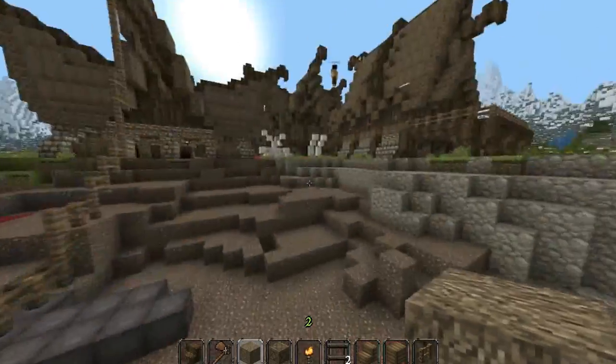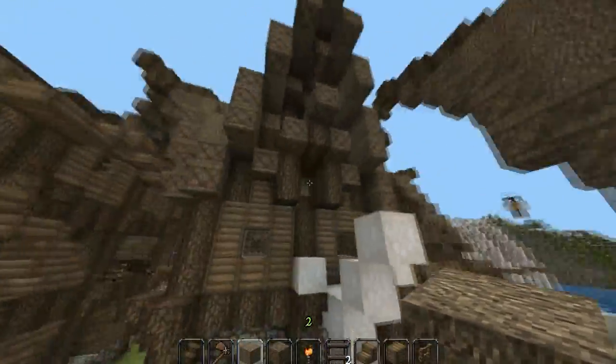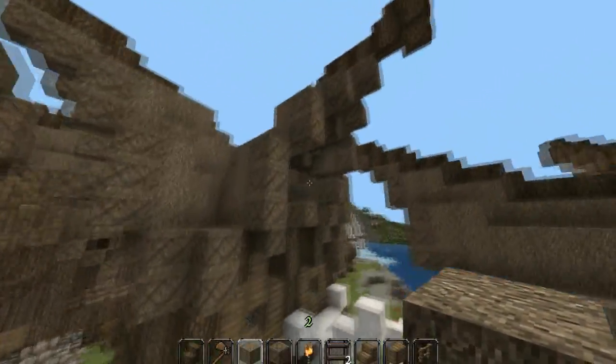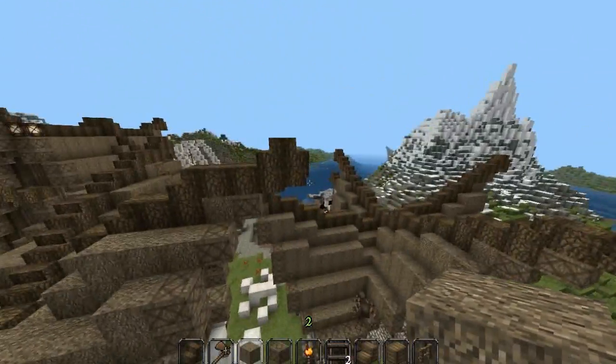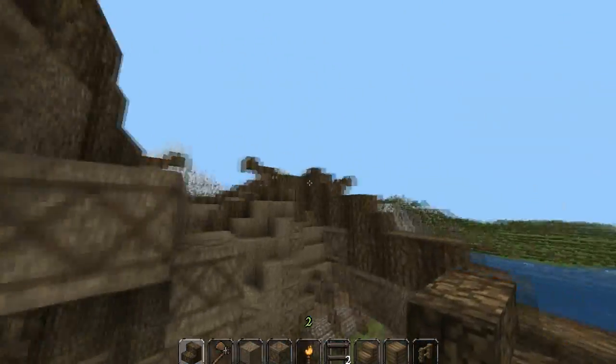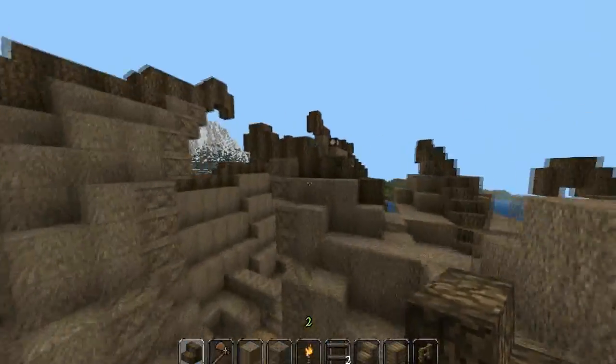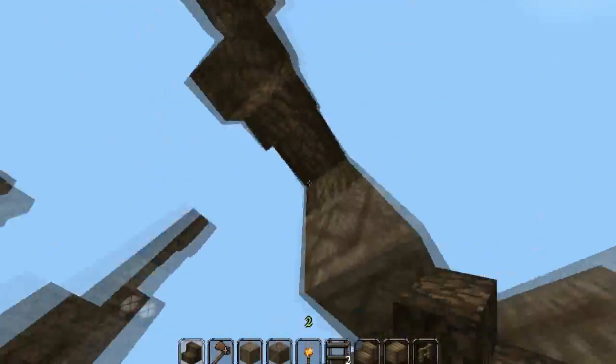What we did in the meantime is we've built this house here - well, Jinjika Jack did. I did the roof because I really need to do a tutorial on this roof since nobody knows how to do it. I don't really know how to do it honestly - I just copied and pasted these four bits.